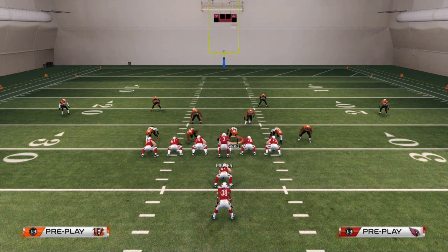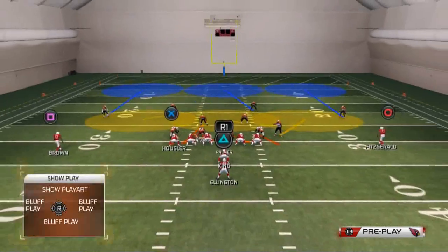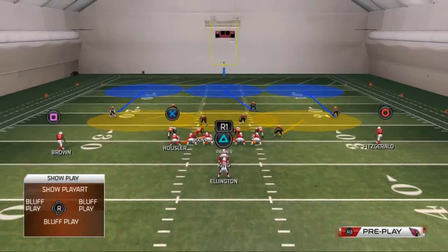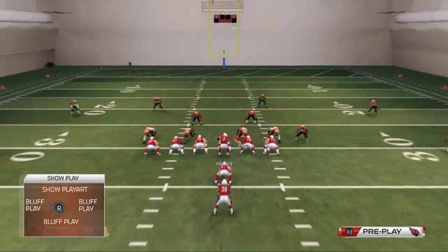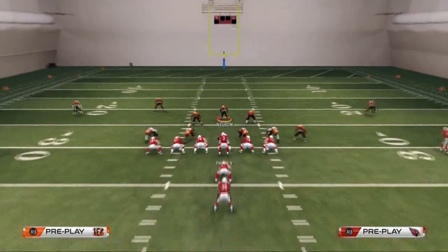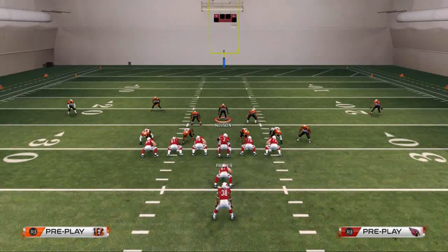The rule of thumb for setup: if they're in a less than three wide receiver set, you're going to use the run version setup. What I mean by that is you're not going to drop anybody out because the potential for them passing is less likely than them running. The setup goes pretty simple — base align, spread line, crash line down — and that's the run setup.